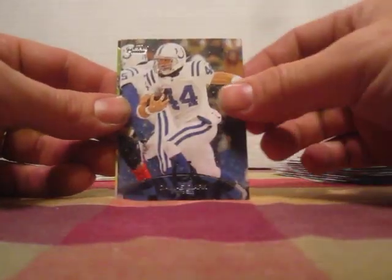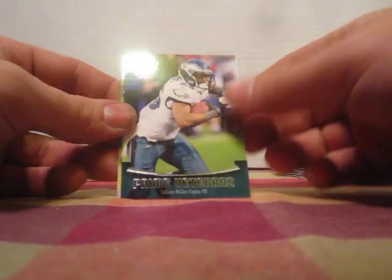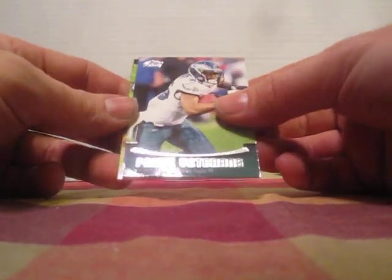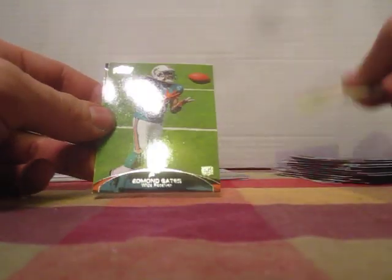There we go — Matt Ryan, Dallas Clark, Jay Cutler, Prime Veterans LeSean McCoy, not numbered, another nice rookie Mark Ingram, Edmund Gates, and Bilal Powell. Looking pretty good right there guys.